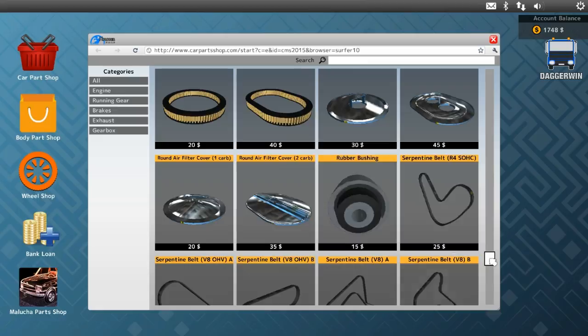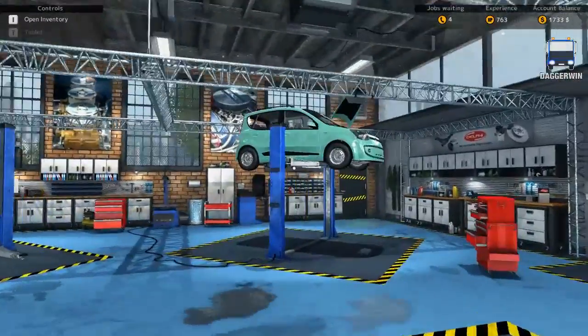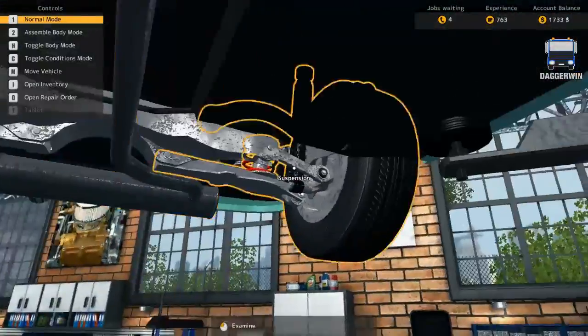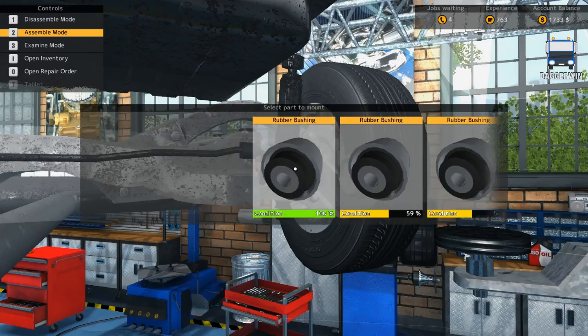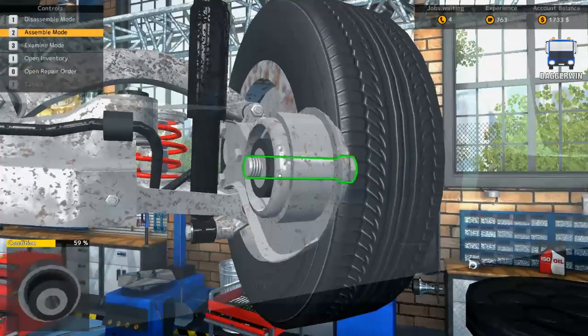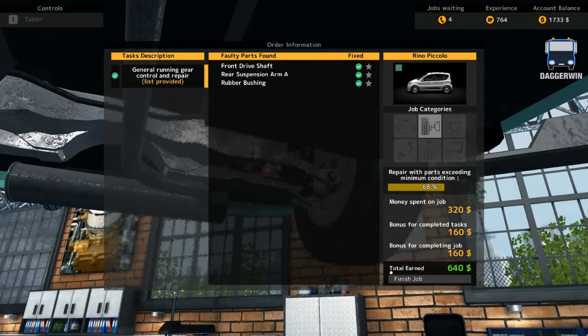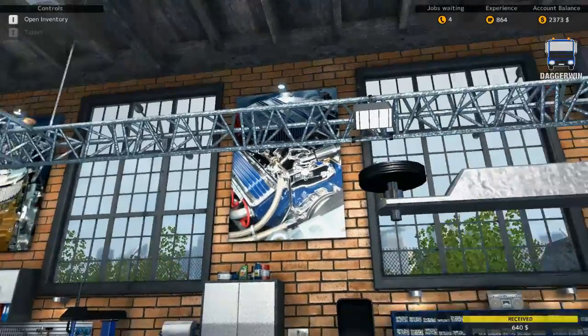So yeah, rubber bushing — nice cheap part. It would have been rude to keep the old one in there anyway. Assemble. Put that in there and hopefully this time that is the only one. It is. So that is an expensive job — six hundred and forty dollars. Finished job.